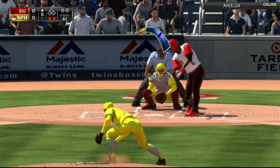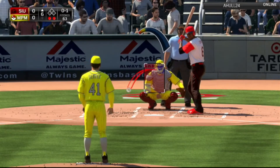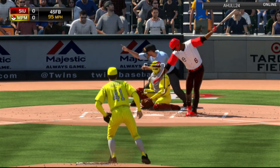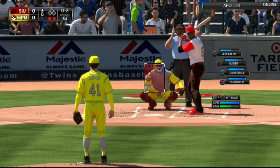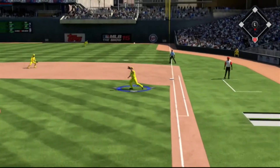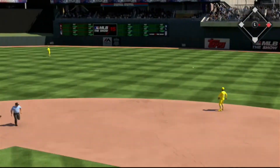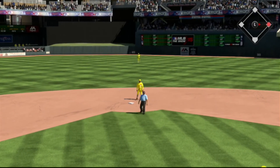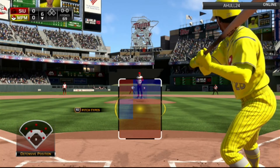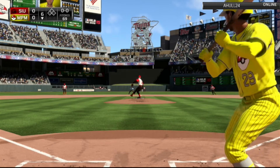Lorenzo Cain broke that up last inning with a bunt — see if we can get him this time. 0-2, we're going to go with the curveball if this doesn't work. No — there's the first hit of the game. Didn't quite get the fastball up high enough. Alright, we need some runs now.